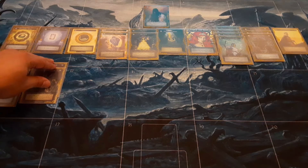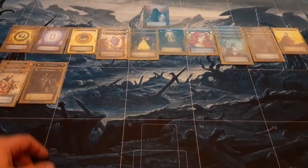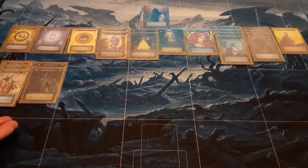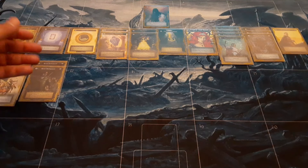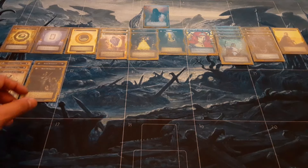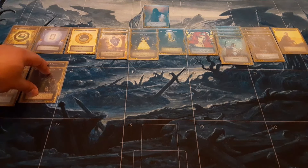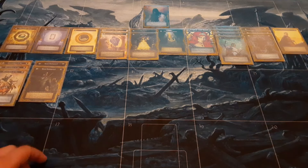We have two Royal Bodyguard — kind of in here as a defensive card. If a nearby avatar or royalty were to take damage, the bodyguard takes the damage instead. Royalties mean king, queen, prince, and princess. The fact that he's immortal and protects your royalties is just really good.